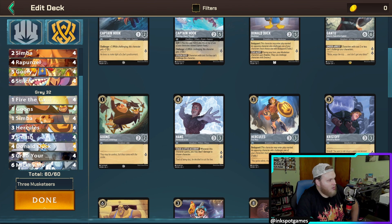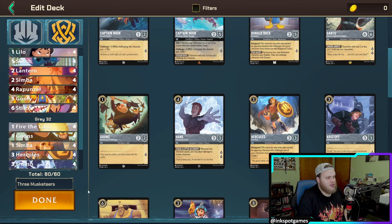Going to our Steel cards: four Fire the Cannons for removal, Goons as a one-drop character, Simba for draw, Hercules as a bodyguard who's pretty good and only costs three, Smash for removal, Donald Duck Three Musketeer bodyguard, Grab Your Sword which is insane dealing two damage to all opponent's characters, and of course our Three Musketeer Mickey Mouse. Let's hop into a game and see how the Three Musketeers fare.